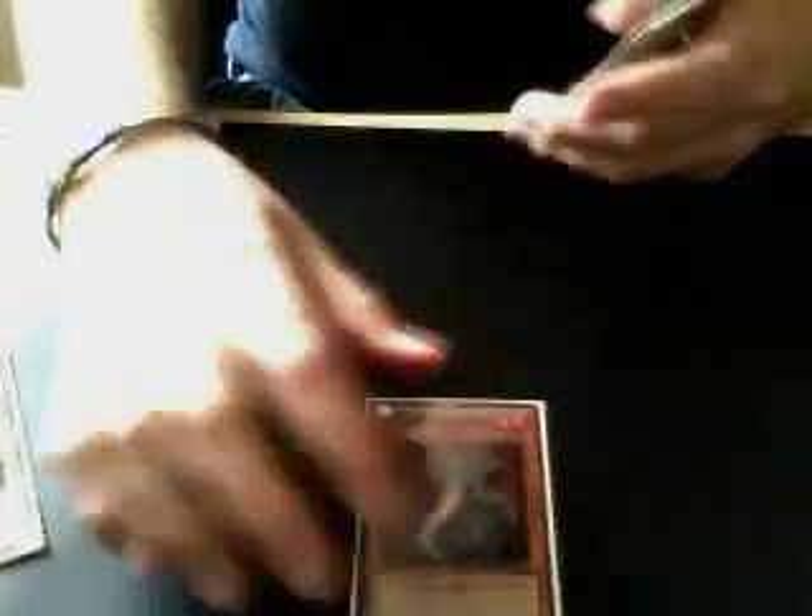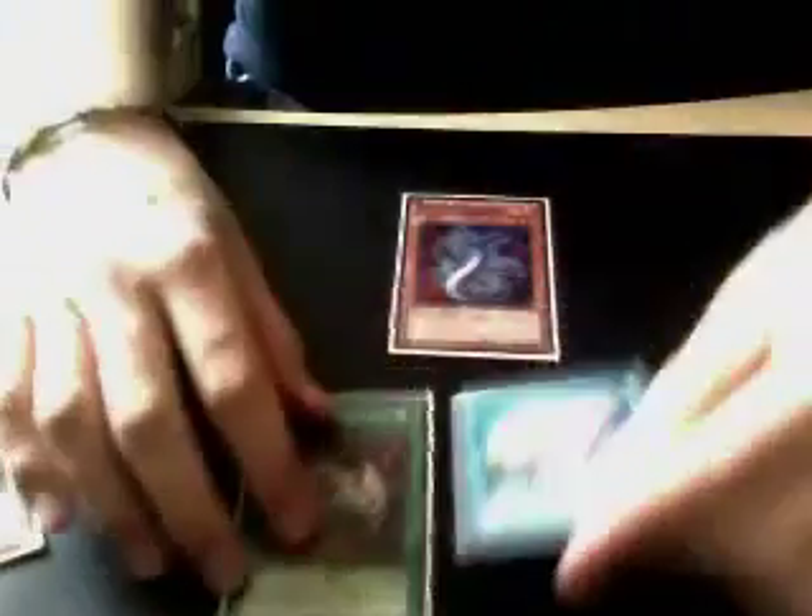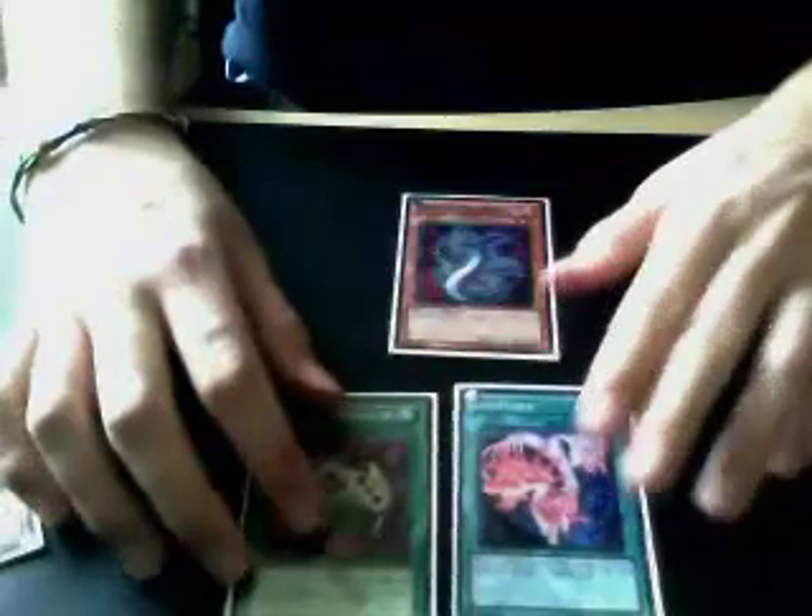I want to talk about some basic combos which made EVOLs so great and actually managed to get them into top 8. So the main combo is based around EVOLtile Najasher. You have Enemy Controller, which you run three of, and EVO Force, which you also run three of. Both of them have the ability to tribute a monster.